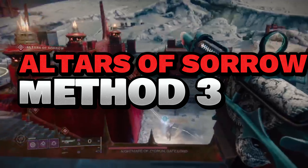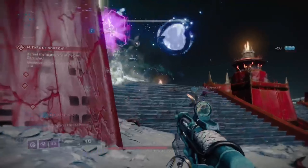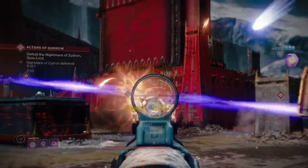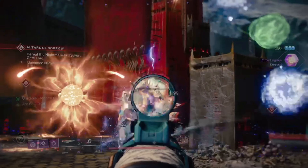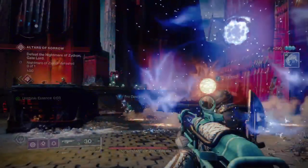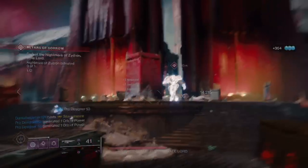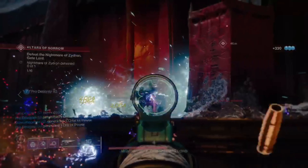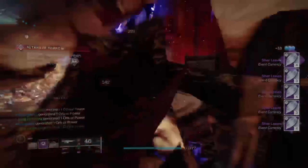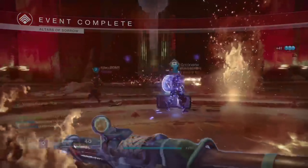The third way I found was to go to the Moon and do your altars. Every time I've loaded into a lobby there's always been people there, just spamming the altars, and you can get a ton of leaves doing this. It's really quick — I spent about 15 minutes with a group of eight people and we just ran right through it. I got around 14 to 28 leaves by the time I was done.